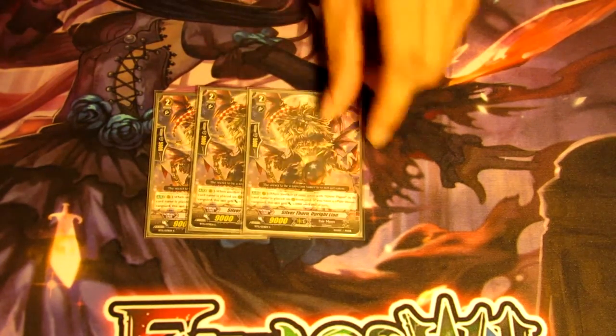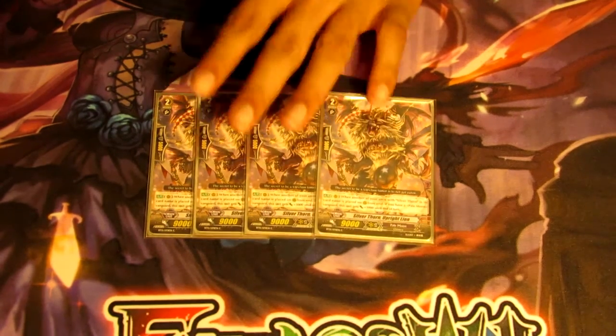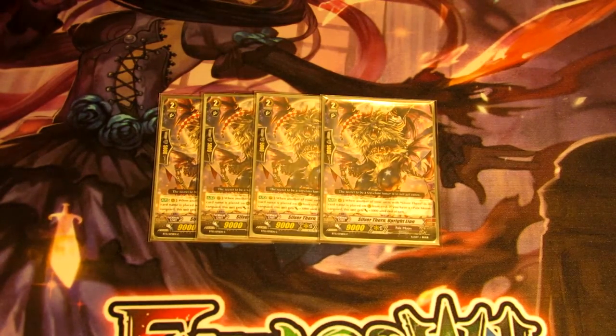Next grade two is Upright Lion. His skill is when another Silverthorn is placed on rear guard, Upright Lion gets plus 3000. This card is super important for making power plays, especially if you call units out using Venus Lukier's skill, because you could be calling three or four other units and each counts for the plus 3000. You can easily get him up plus 15k, pushing really hard numbers against your opponent.